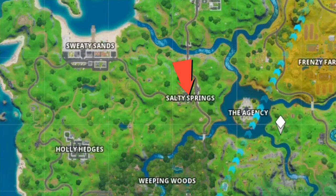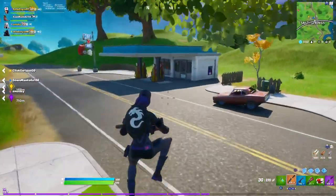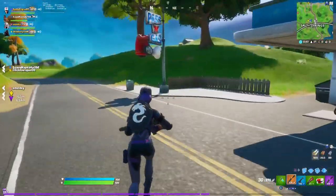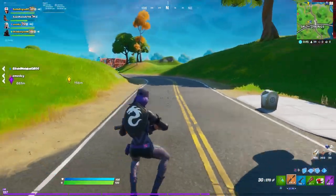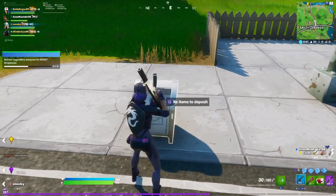The next location is going to be at Salty Springs. Here you will find the mailbox right next to the gas station, and also on the back there's a red house where it has an upgrade station as well. You'll be able to upgrade your weapon there if you don't have it already.